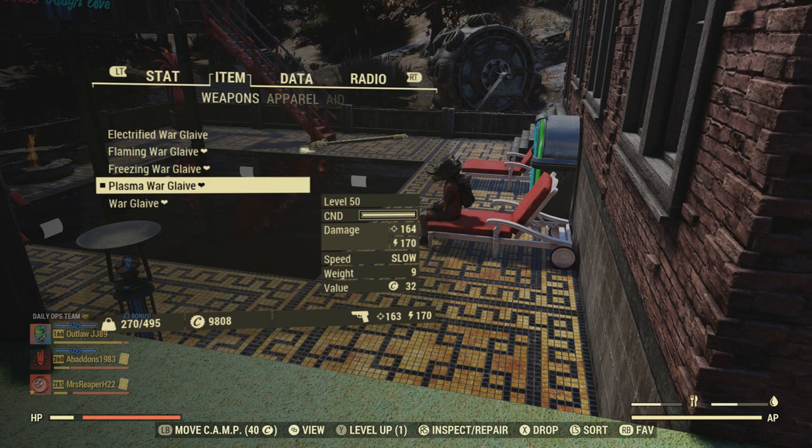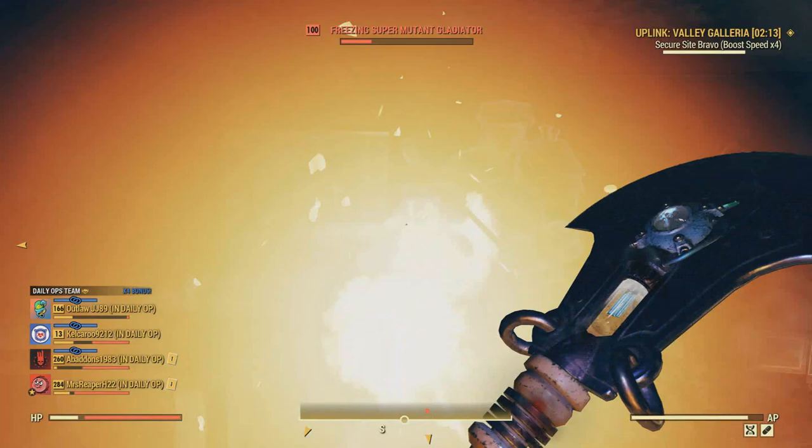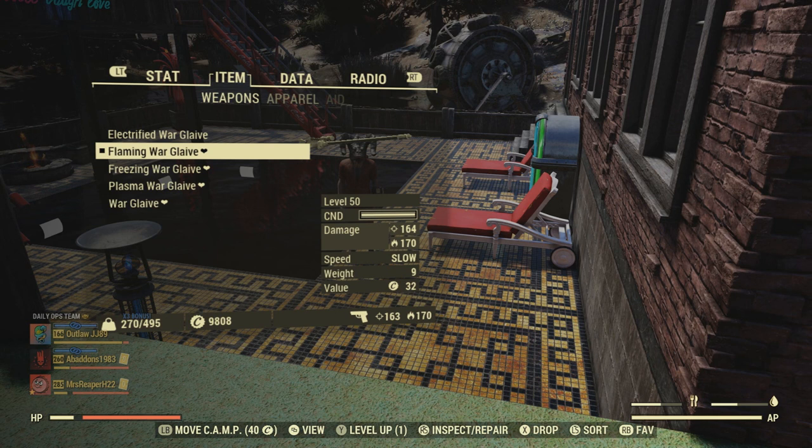If we go up to the Freezing one, which is one of my favorites just because it slows down the enemy — it's so nice because you already attack slow with the Warglaive. The damage we're looking at with the Freezing one is the same: 334 total damage. Moving up to the Flaming one, we're doing the same thing as well pretty much, except for the additional fire damage each second when we catch the enemy on fire. And lastly, the Electrified one — once again, dealing out the same. It's just your preference on what modification you're really wanting to use.